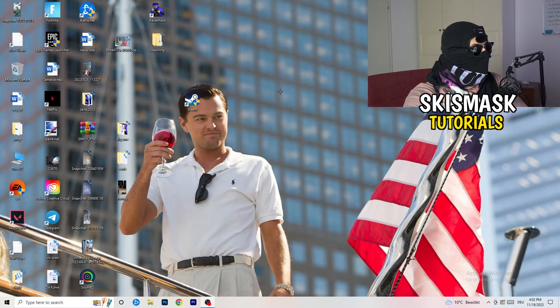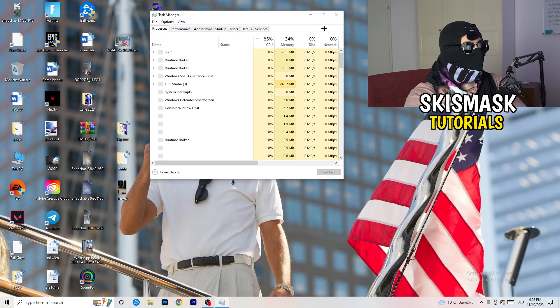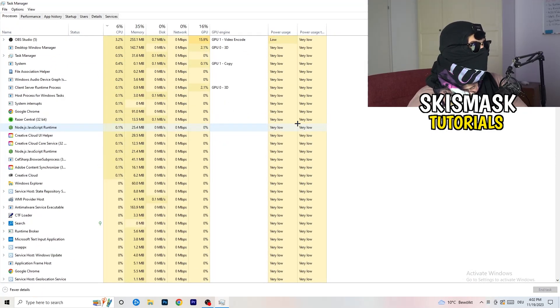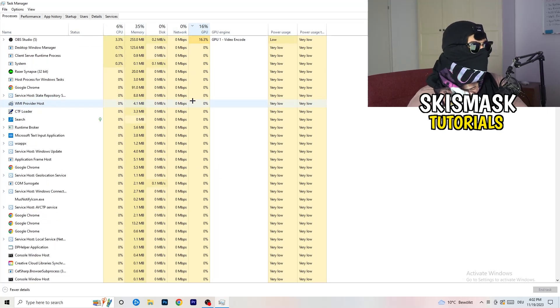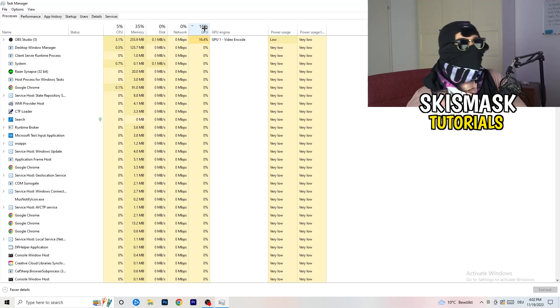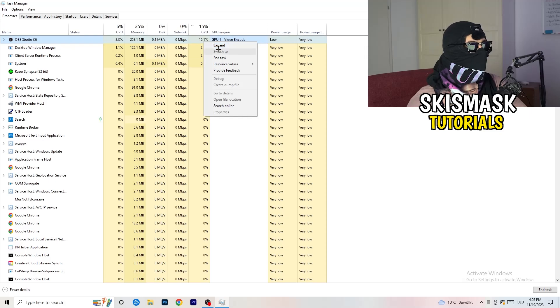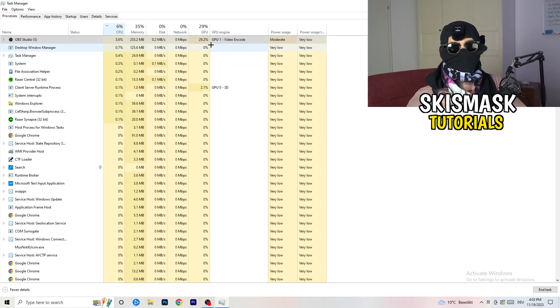Next, navigate to your taskbar and right-click it, then open Task Manager. Go to the Processes tab. Click on the GPU column to sort by GPU usage, and end every task running in the background that's using too much GPU that you don't need — for example, Razer Synapse or similar. Right-click it and click End Task. Do the same for CPU usage once you're finished with GPU.